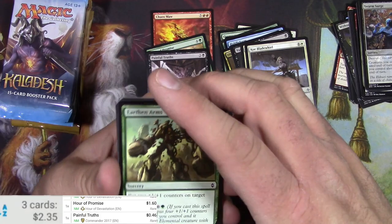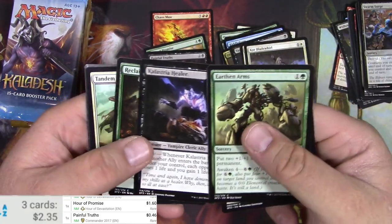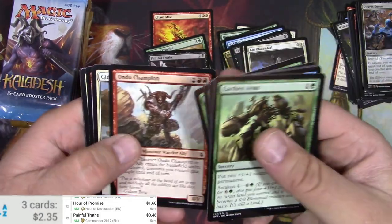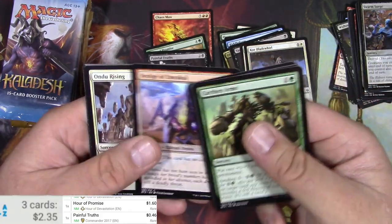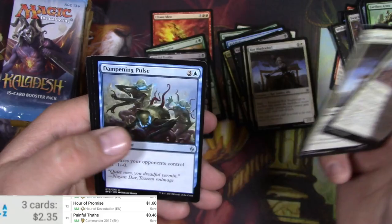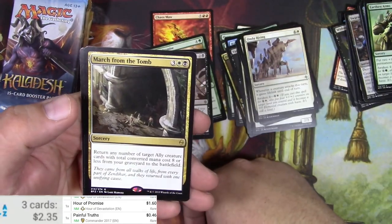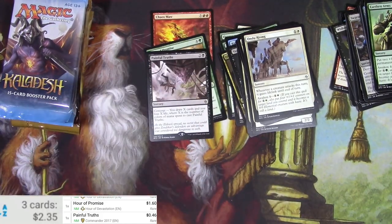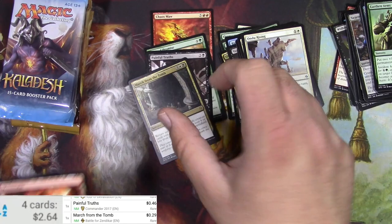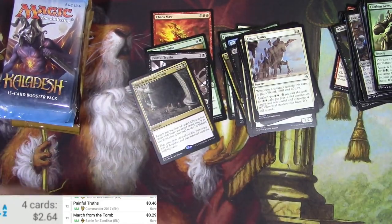No way that we'd get lucky on the same box, right? Flaming Vines. Sure Strike. There's that same Druid again. Andi Rising. Core Blade World. Dampening Pulse. March from the Tomb. Scan that one — $0.29. Big money, no whammies. That was definitely a whammy.